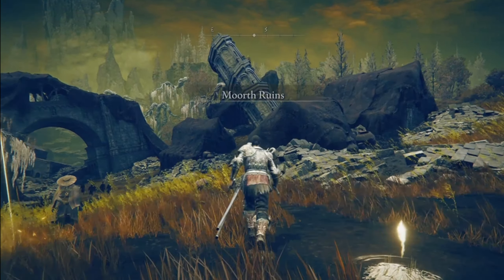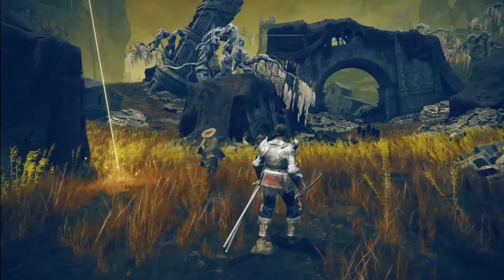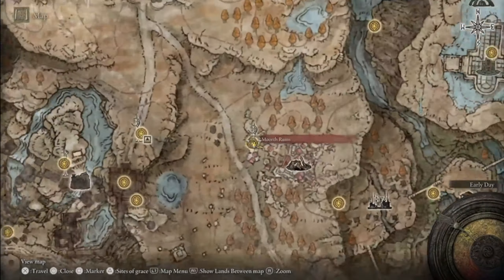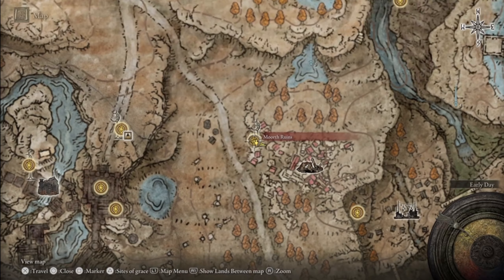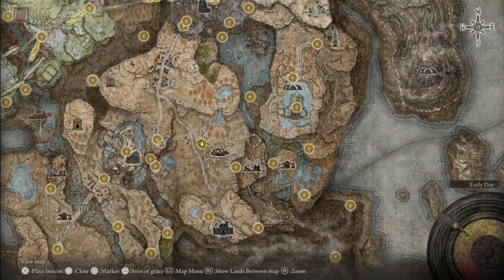First of all, we're going to need to go ahead and get the Oh Mother gesture. This is key for actually unlocking this area. To do that, we can go to this site of grace called the Morph Ruins. And we're going to be making our way through to the Bonny Village and then up to here.